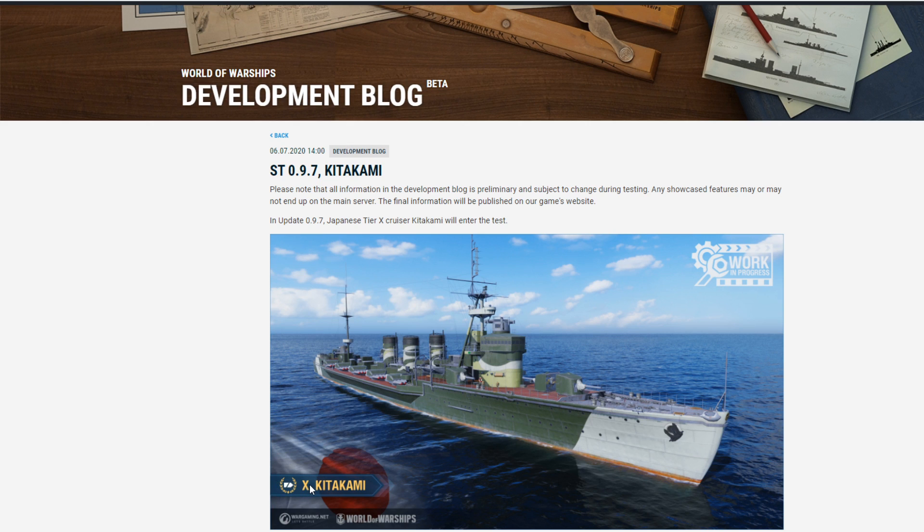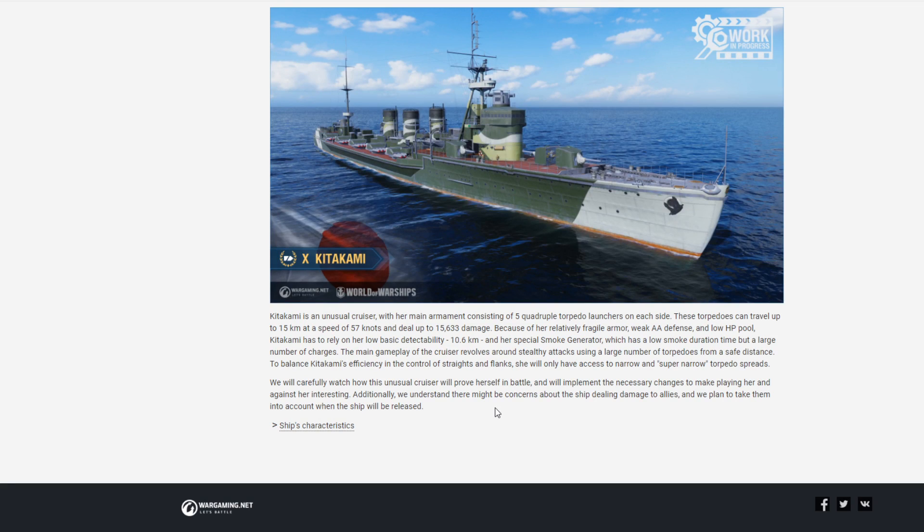First of all, you can see that it's no longer a tier eight — it's actually a tier 10 ship. I mean, I can just imagine if something like this comes across Smolensk, where their HP pools are pretty much similar, but Smolensk will just close its eyes, press and hold left mouse button, and five seconds later this thing is dead. Kitakami is an unusual cruiser with her main armament consisting of five quadruple torpedo launchers on each side. These torpedoes can travel up to 15 kilometers at a speed of 57 knots and deal 15,600 damage. They used to be tier eight 10 kilometer torpedoes — now they're tier 10, 15 kilometer torpedoes. They're pretty damn slow, but it's 20 of them on each side and they go 15 kilometers, so you're going to be able to do some pretty badass stealth firing, especially if you have a destroyer in front of you to scout.